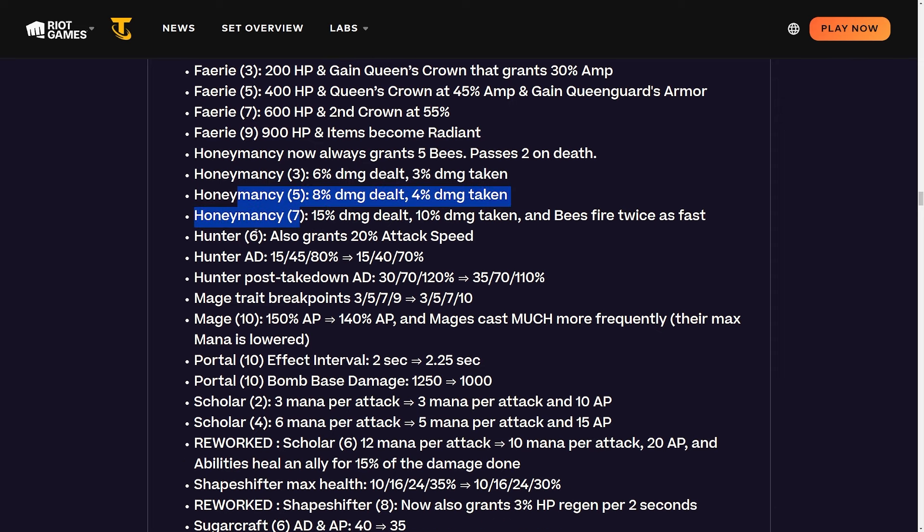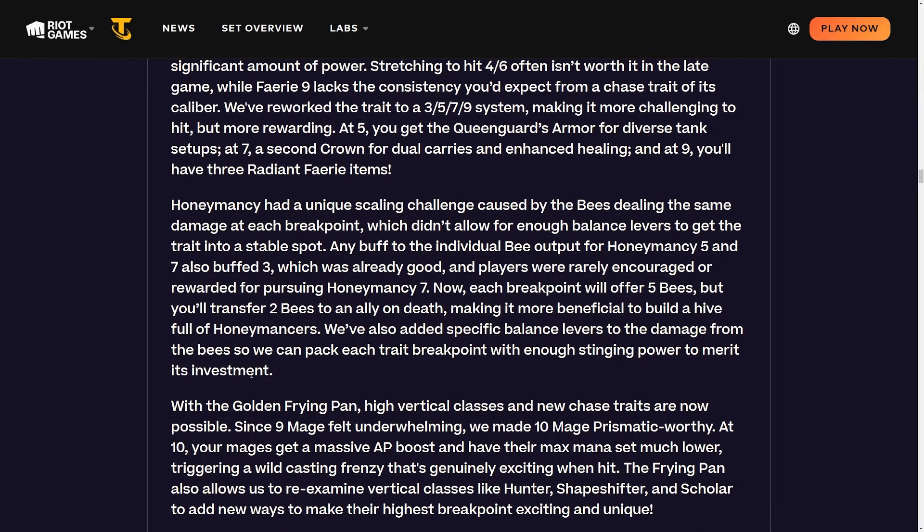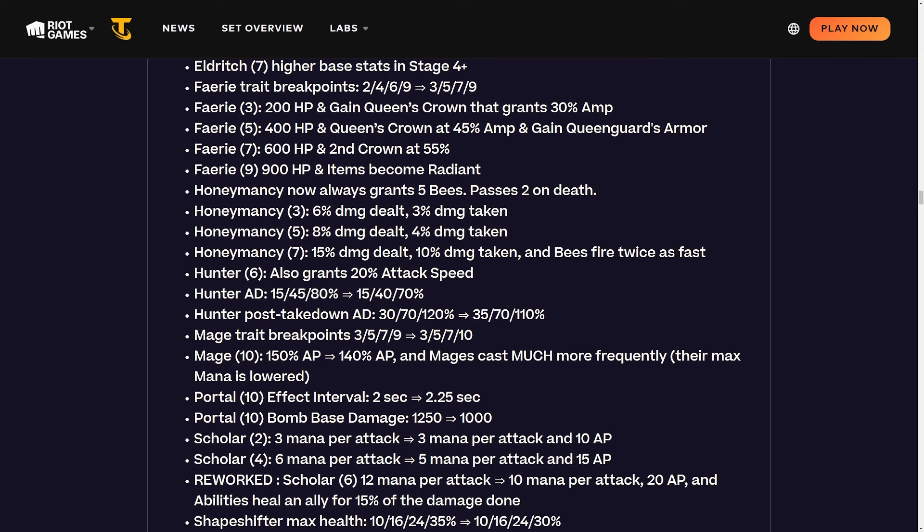Hunter six now also grants 20% attack speed. Hunter AD is being nerfed at four-hunter and six-hunter, and hunter post-takedown AD is being buffed at two-hunter but nerfed at six. So early hunters get a little better, four-hunter gets nerfed, and six-hunter is somewhat compensated by the 20% attack speed. You can now also craft the hunter trait with the frying pan, making it easier to reach six-hunter.